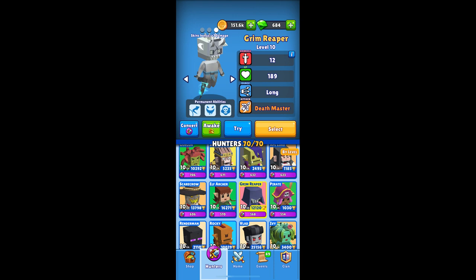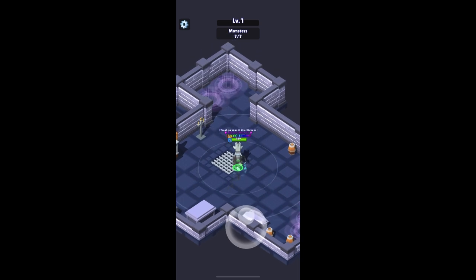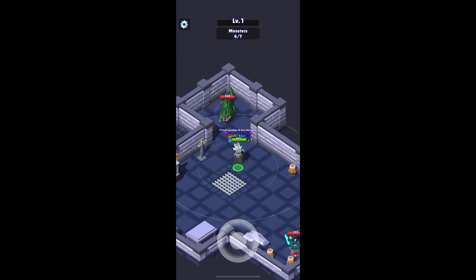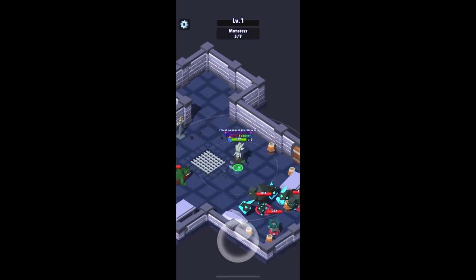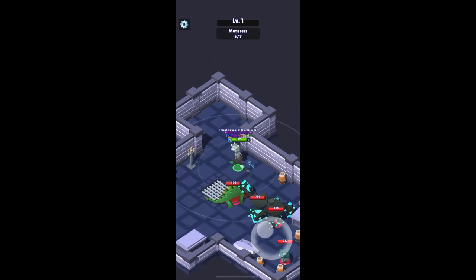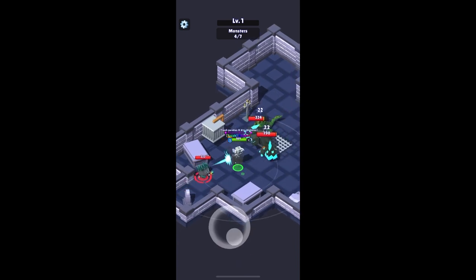Today we're going to talk about Hard Maze. This is my character loadout — Death Strike and Lifesteal will help a lot. There are a lot of characters that have those abilities and it will make life a heap easier. Dodge is going to be your best friend, and I'm not talking about the ability — it'll take a bit of practice but learning the way that monsters attack and just staying out of their range.